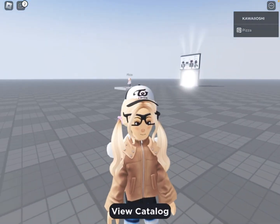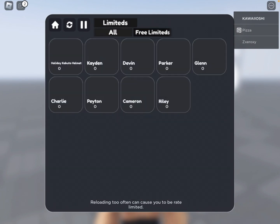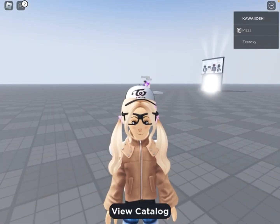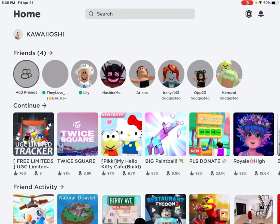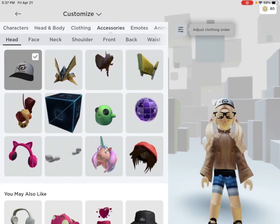I'll put it in the description below. Basically what you gotta do is go to the real catalog, go to free limits, click the first one, and it'll save for free. I already got it, so then just leave the game, go to your inventory as usual, and go to accessories.